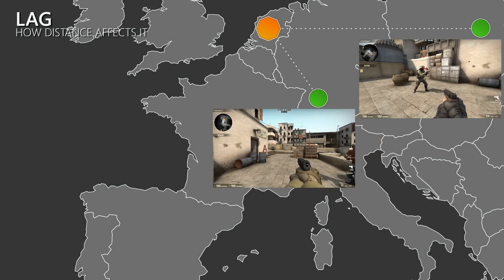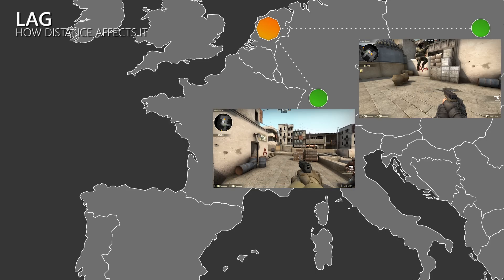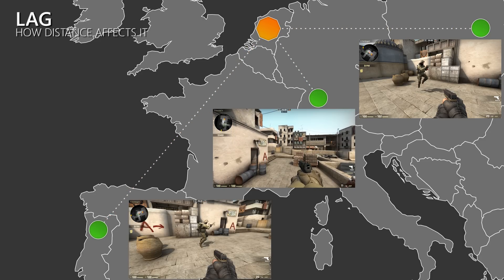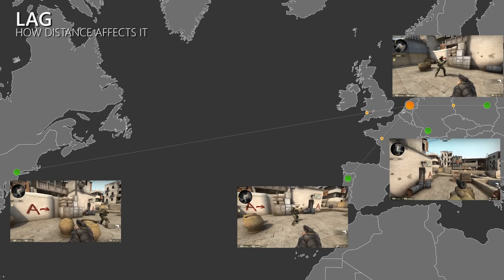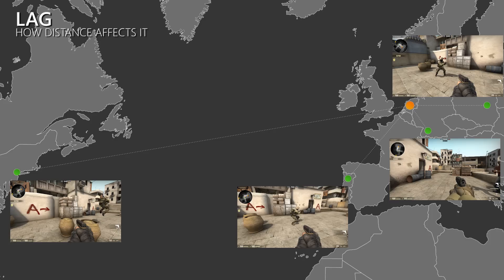So when I jump, this information takes some time to reach the server, and then the other client. With short distances between the players, this delay or lag is also very short. However, the bigger the distance between the clients, the longer it will take until they receive an update on what is going on. So the higher your ping, the more you will lag, which means that you have a bad experience. But it's not just the player with the high ping that suffers. Depending on how strong the lag compensation is in a game, the high ping player can also give the low ping player a bad experience — but that we will have a look at a bit later in this video.